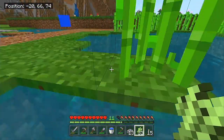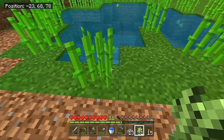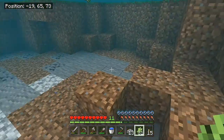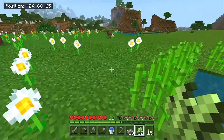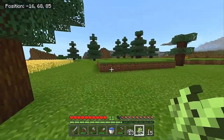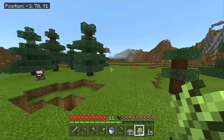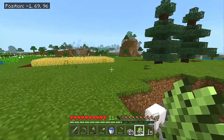We've got a nice little sugar cane farm going here. Nothing is automated — this is still very early game and we still have a bunch of things to do before we can automate. We have to establish a mine, get our diamonds or at the very least our iron, then we can start to automate. We need to get redstone as well. We may have to take a trip to the Nether — I don't know if we can do that this episode.